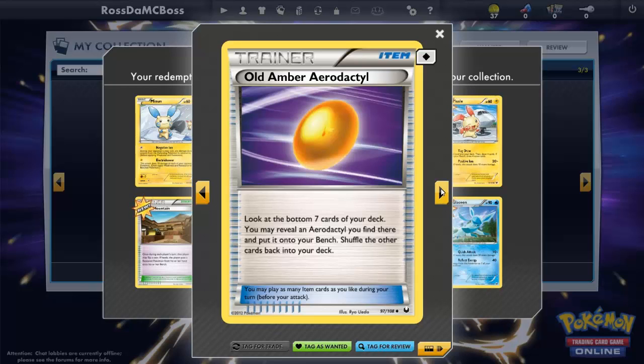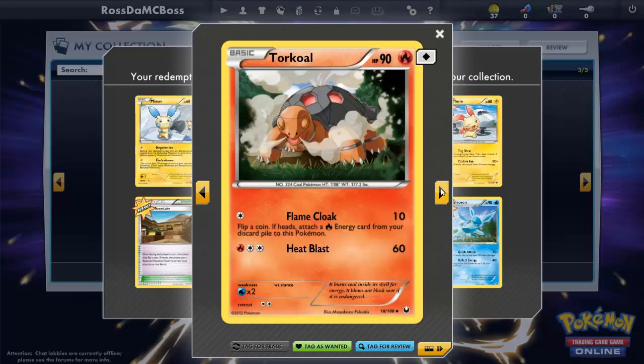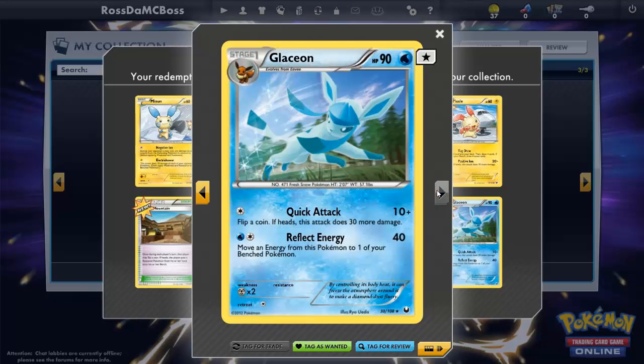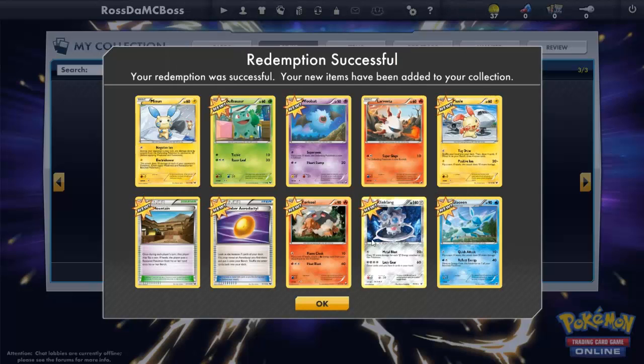Another Tornadus, so I'll probably have both in my team just in case. We've got Klinklang — I keep messing up the name, but Klinklang — and Klang. Yeah, I'll go with Klinklang.